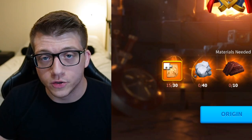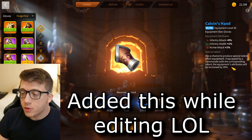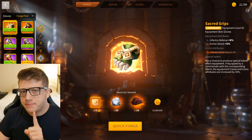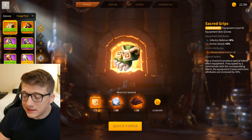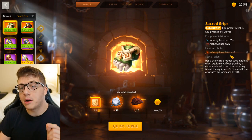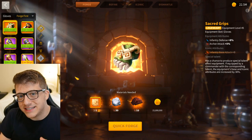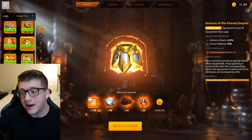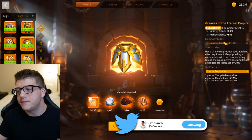Don't try this at home unless you want to set the world record. For gloves, you could put Calvin's Hand on for an extra 5.5% infantry attack, but it's actually better to get a legendary piece of gloves — even though they only give defense — because with the talent and the iconic crystal, it's going to give you four base infantry attack points. We're going to talk more about base stats near the end of the video, but for now trust me that four extra base stat points is better than 5.5% extra attack stats.